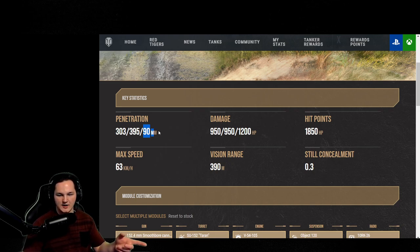Your standard rounds travel at 960 meters a second, your premium rounds travel at 760 meters a second, and your high explosives also travel at 760 meters a second. Along with that, this tank is also carrying a hefty load on damage — 950 — which is where the cheeky stuff is going to come from.